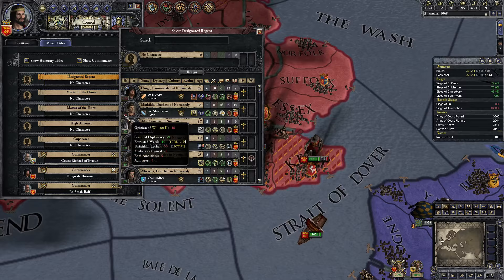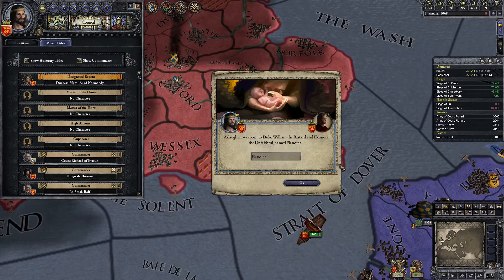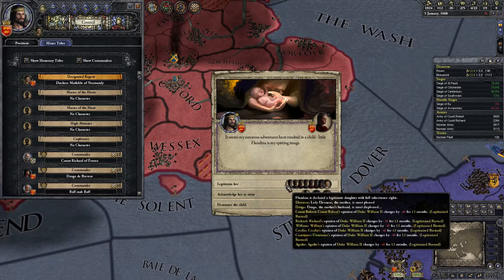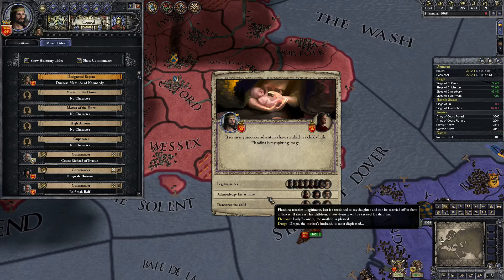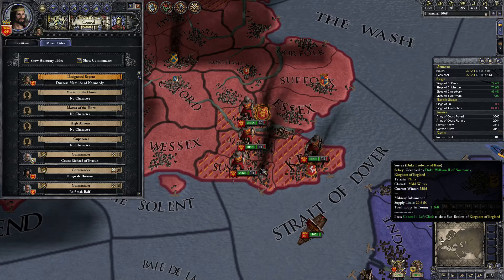Our wife — why does our wife hate us? Unfaithful Letcher. Her daughter was born to Duke William the Bastard and Eleanor the Unfaithful — ha! Named Flandina. It seems my amorous adventures have resulted in a child. Little Flandina is my spitting image. Do we legitimise her? It's only for 12 months. Drogo, the mother's husband, is most displeased. The mother is most pleased. Acknowledge her as mine — remains illegitimate. He's most displeased no matter what, so we shall legitimise her. Why not?